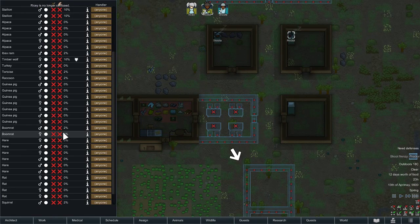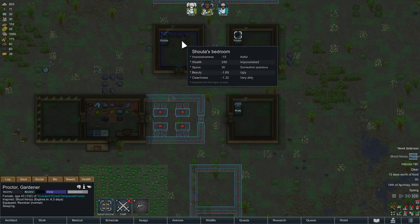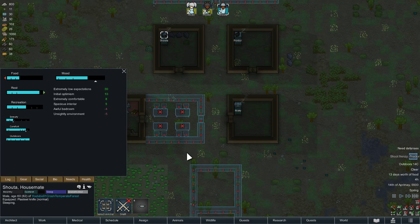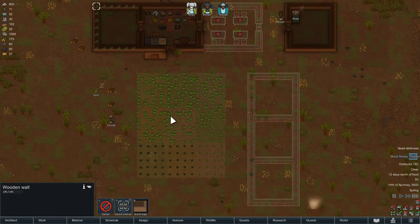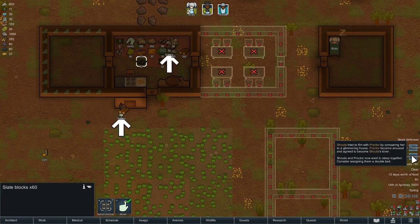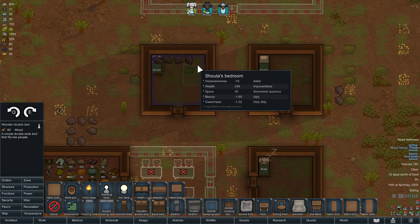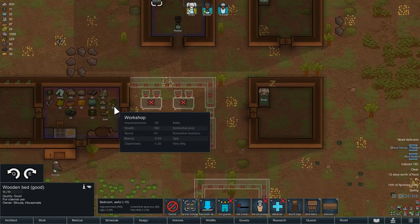Do we have any predators out there? We got a timberwolf. Let's try to manage their moods — slept in the cold, people want heat, awful bedroom. New lovers already — cool. That means we're going to have to get a new bed. We'll just uninstall it and reinstall it somewhere else.